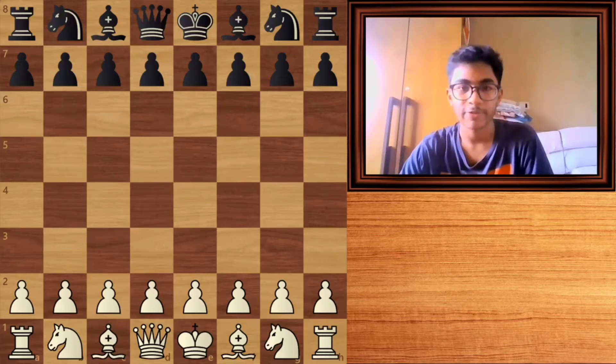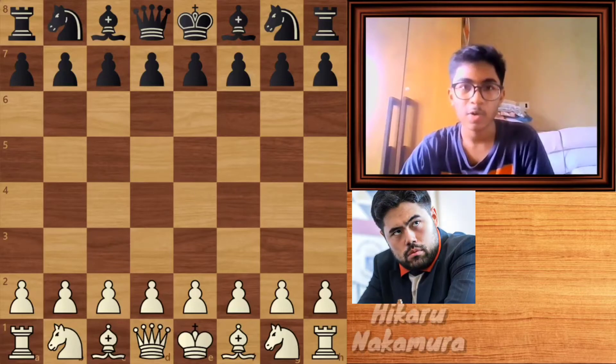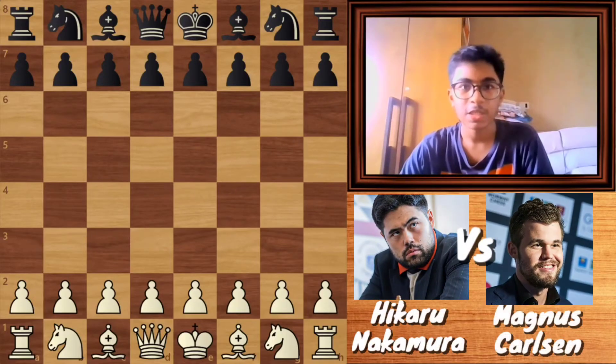Hello everyone, welcome to Chef5 and today I am going to show you the game between Hikaru Nakamura vs Magnus Carlsen. This game was played yesterday on 16th August 2020 and it was very interesting. This was the game from the Blitz section — the Rapid section gone equal, so the game went to Blitz section of set number 3, and this was the first match of Blitz. Nakamura is white and Carlsen is black.